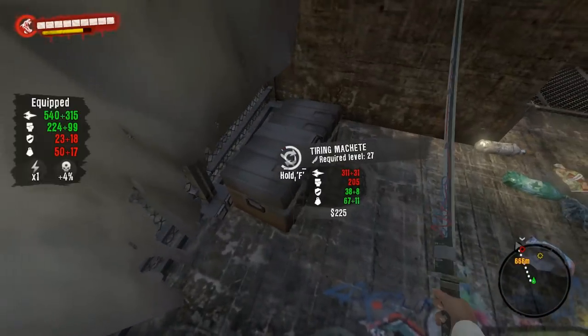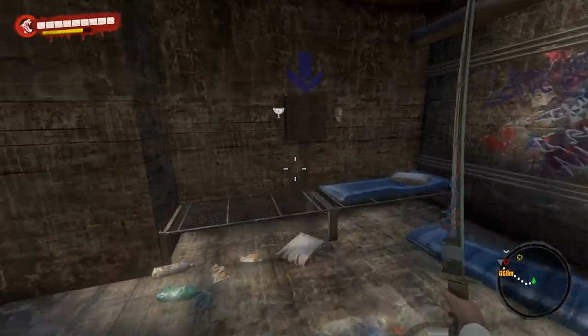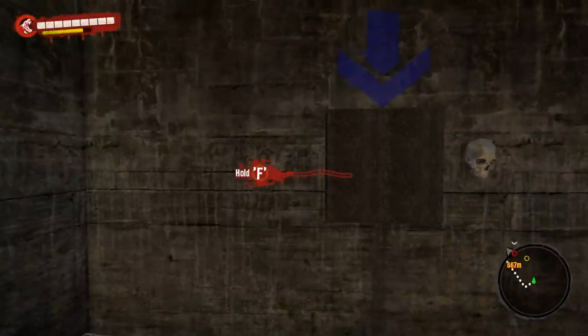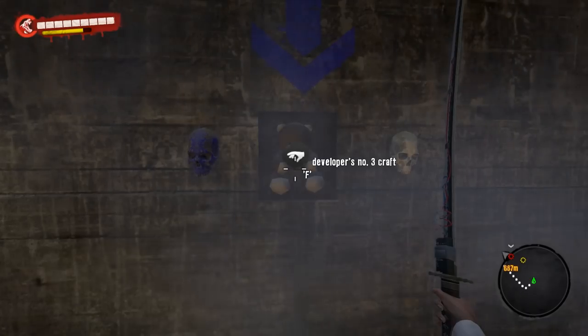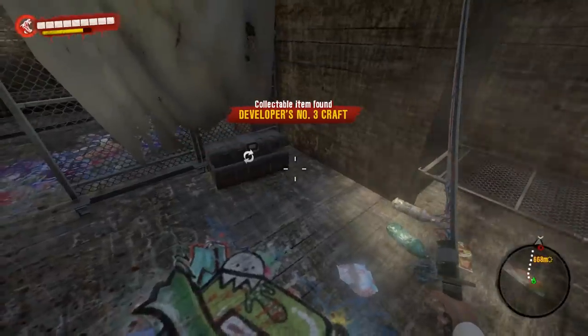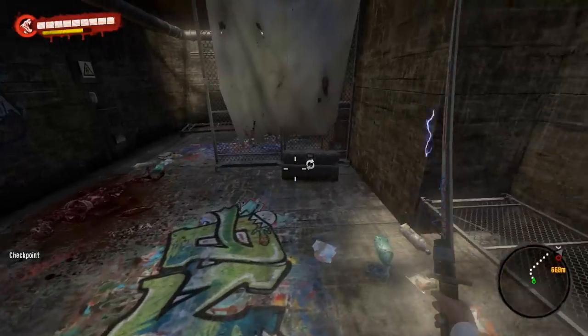There's going to be a treasure chest. I'm full as usual. And here's the drop-off point for the blue skull. Poof — developer number three craft. Awesome, this is the one for the toxic knife. I'm going to go ahead and craft it and show it to you in action right after this.